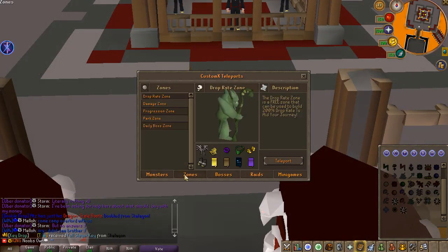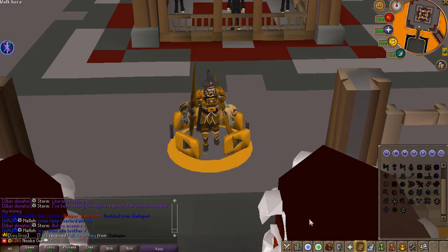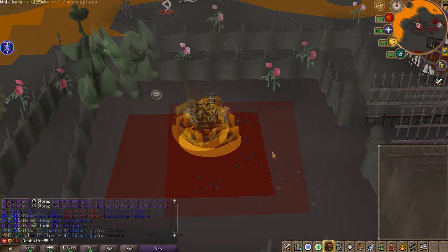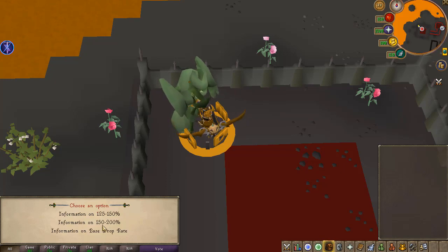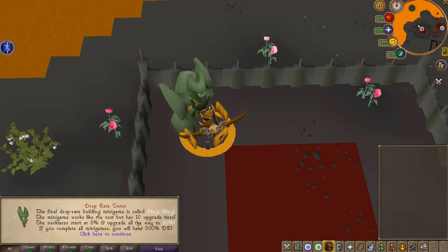If you are a new player, check out the zone teleport right here because you will find the drop rate zone, damage progression perk zone, and also the daily boss. In the drop rate zone, you will be able to get yourself all the way up to 200% drop rate just for free. You can check out more information at the drop rate tutor right here — you'll find information about each bracket for the experience drop rate increase, all the way up to the 150 to 200% drop rate boost.